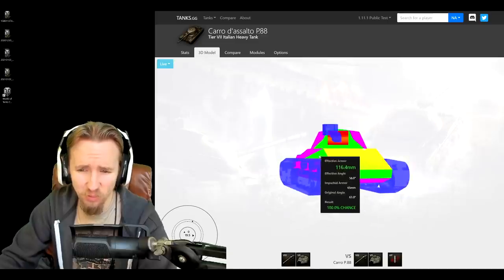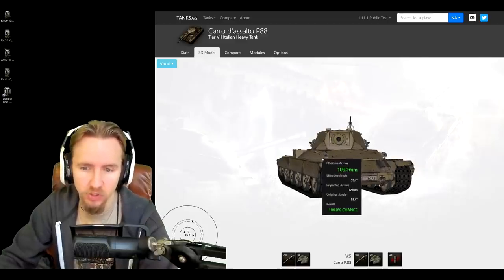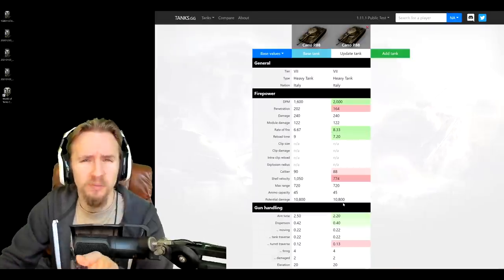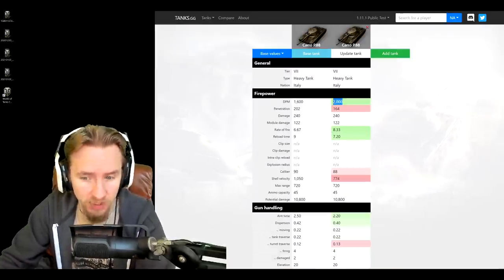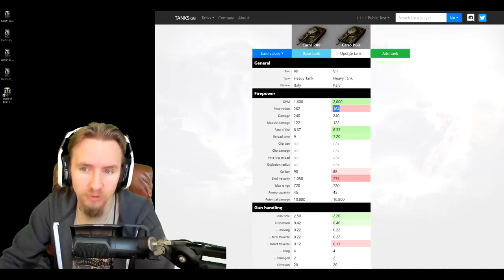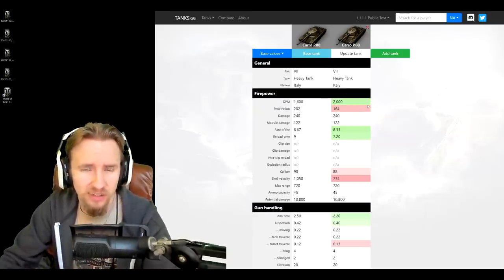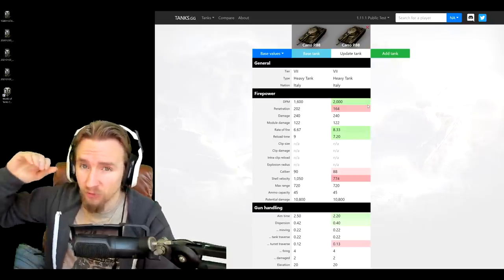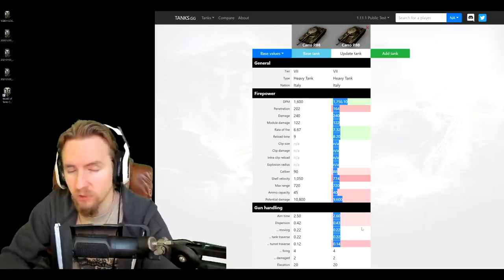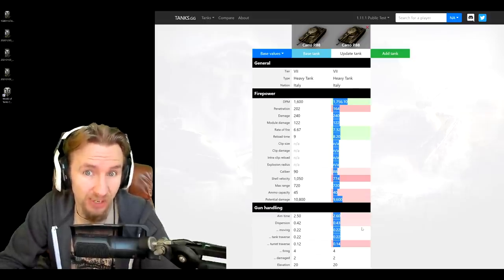The tank's side-scraping capacity is poor due to a big flap over the side. When you see these on the battlefield at tier 7, you can shoot that flap, though it's not the easiest to predict. What's bizarre about the Carro P88 is how much better the DPM, aim time, and accuracy are with the stock gun using the top turret. The only worry is penetration. Accordingly, I'd recommend upgrading the turret first, then the engine, then tracks, and saving the gun for last - unless you find yourself firing too much gold.